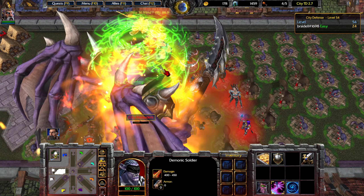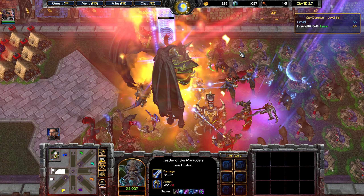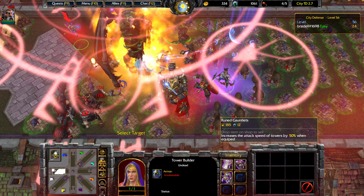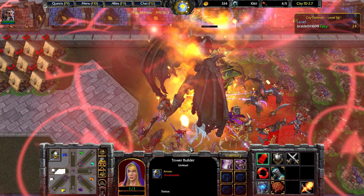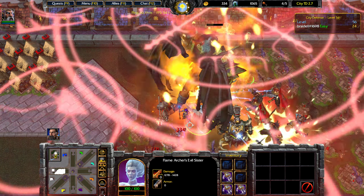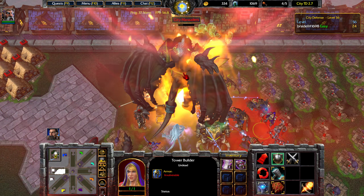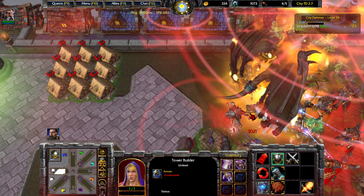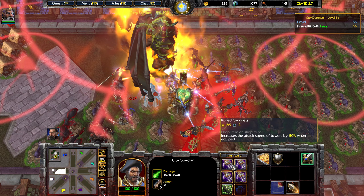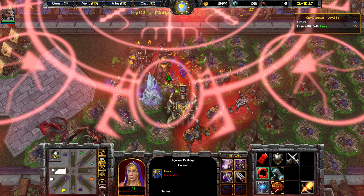Here's our Demonic Warrior — 20% movement speed slow and 25 armor reduction, pretty decent. This City Guardian needs some attack speed items right now. We can transfer the Flame Archer Sister's attack speed over. Some of the bosses on the final set of waves drop pretty good items, so we'll try to pick those up. In particular, you get a Soul of Boss for 200% attack speed, and if you combo that with four Runed Gauntlets, that gives you 400% — I believe 400% is the cap that maxes out your attack speed.